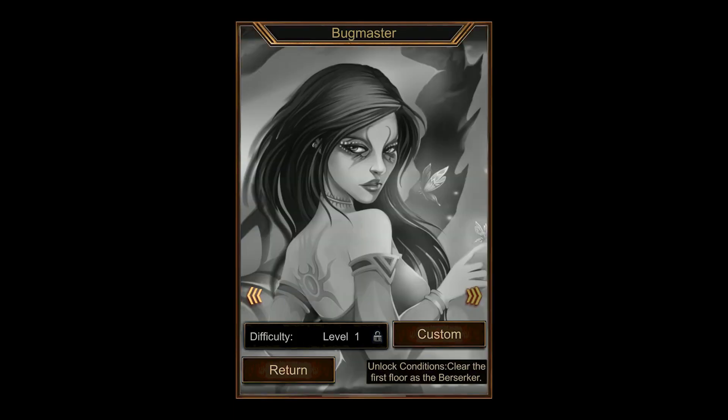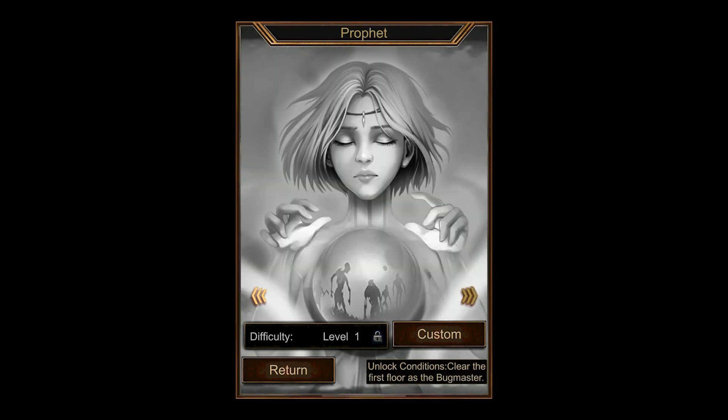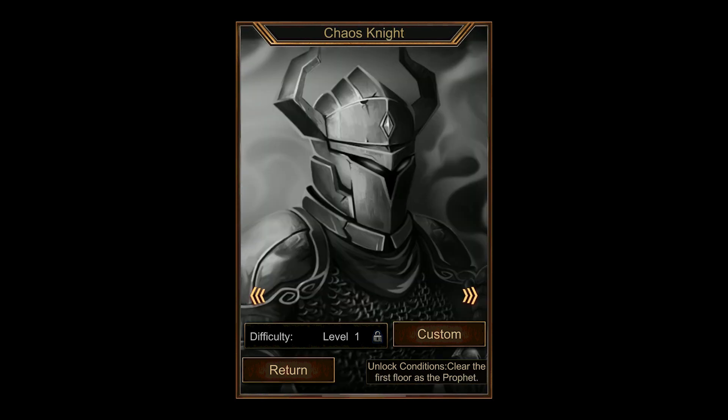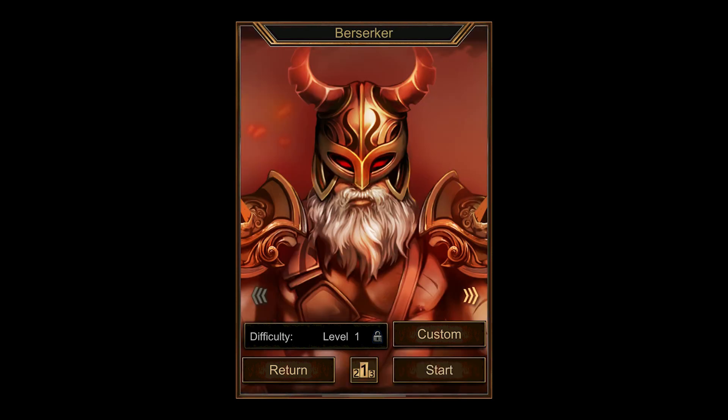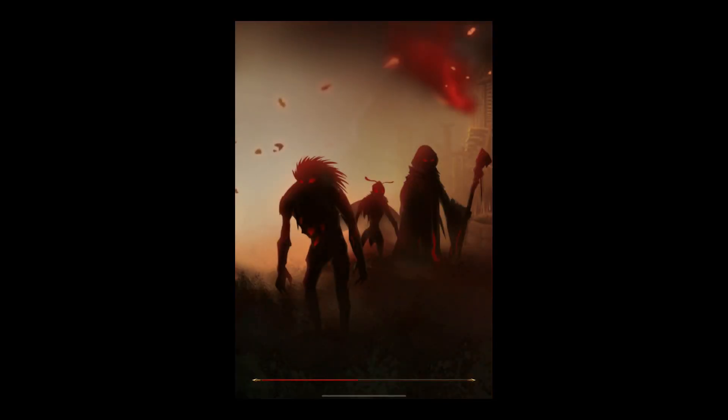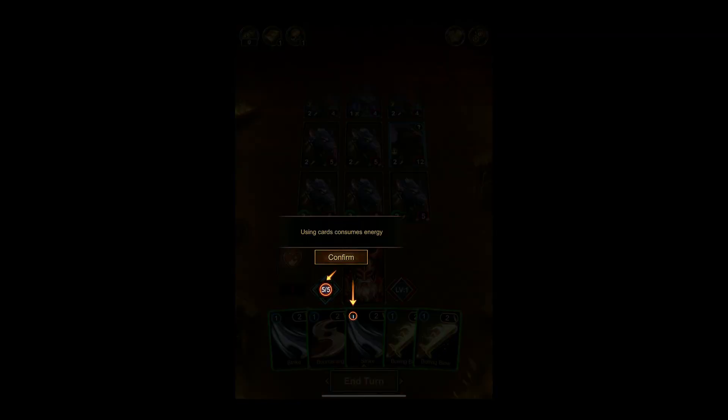This is my first time. The available classes are Berserker, Bugmaster, Prophet, Chaos Knight, and Beastmaster — so they've got a lot of different classes. Let's go with difficulty level 1 on the Berserker because that's all we have access to.